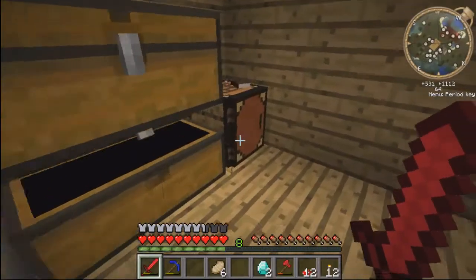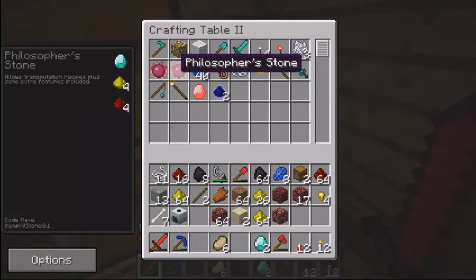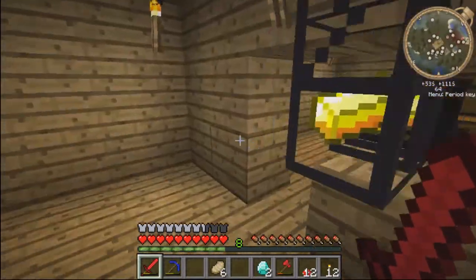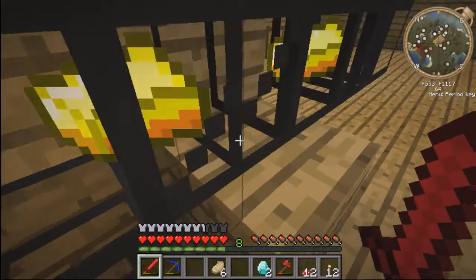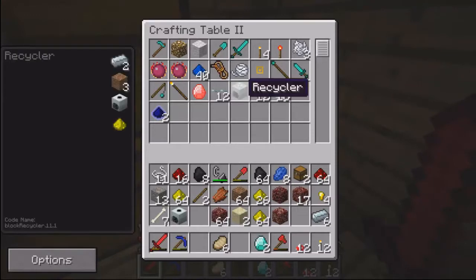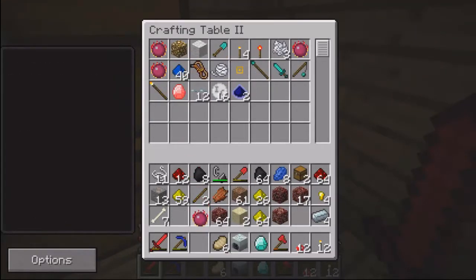Also, I want my diamond so I can make a philosopher's stone. I need the refined iron, which is over here. Iron. Okay, recycler.